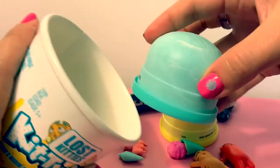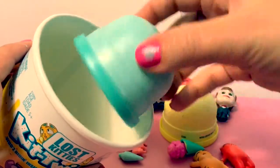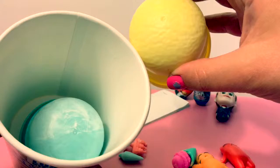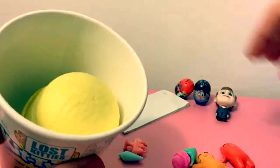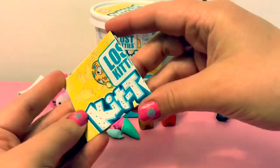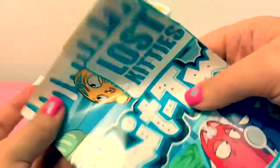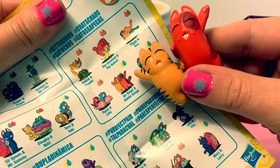Now we can put the ice creams back into the container. Here's the blue one, uno. And here's the yellow, amarillo, dos, two. Now let's look at the Collector's Guide and see what their names are. Here they are — Sir Sings and Sheila Songs.